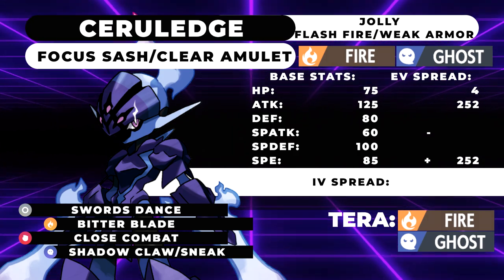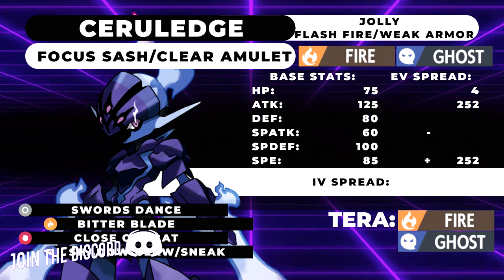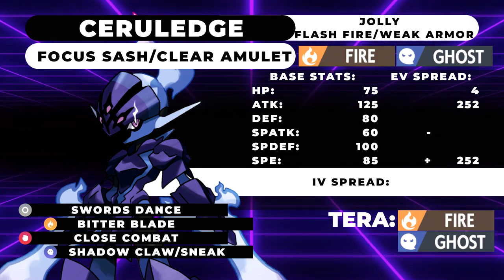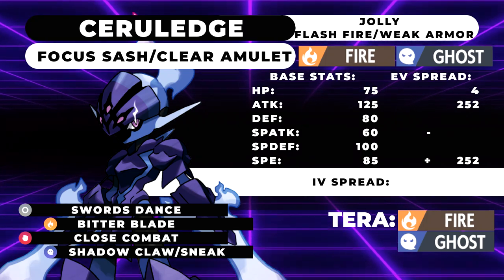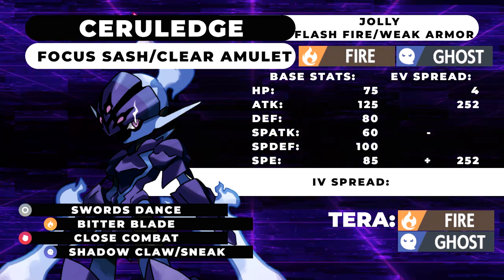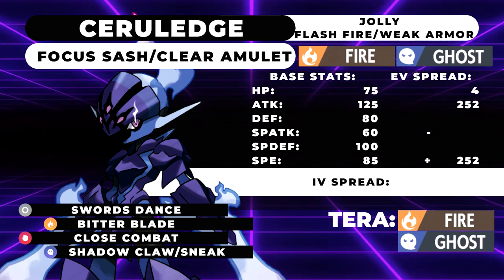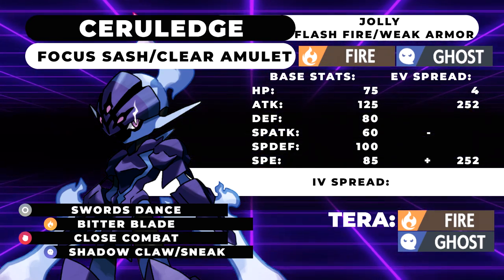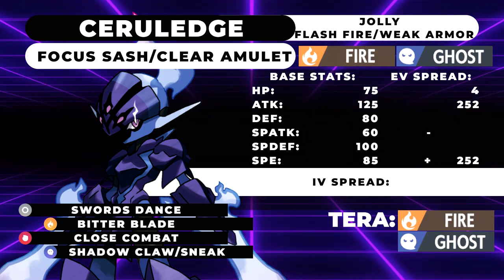The combination of Focus Sash plus Bitter Blade is actually quite good. While you might take some sand chip damage or get snarled by an opposing Pokemon, Bitter Blade is a Fire-type attack that is basically a reskin of Leech Life — whatever damage you deal to the opponent, you get 50% of that damage back as HP. That's really cool because it means if you take any initial damage, your Focus Sash isn't useless yet. You can be at 70% health, Bitter Blade an opposing Grass type, get back up to full health, and then your Focus Sash saves you. Obviously it can't activate twice, but chip damage that makes the item null and void is the main issue with Focus Sash users.